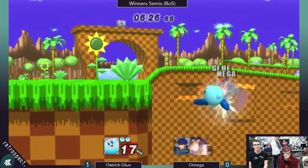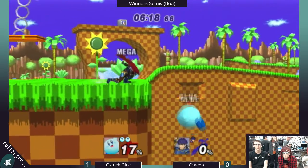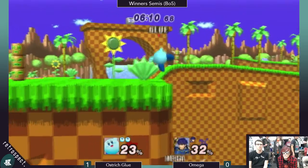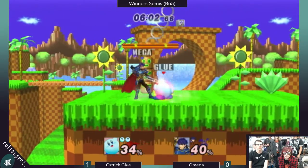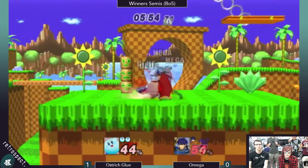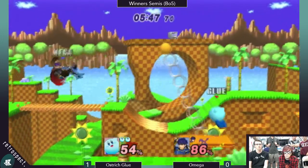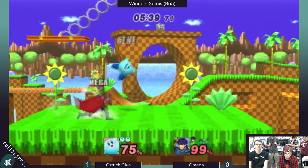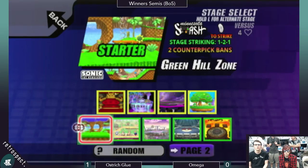He waits out the up tilt — wall of pain. If I were giving Glue advice, I would say once you get in, stop up tilting so much into shields. You should condition them to expect the up tilt, but then grab — you up tilt too much. People feel pretty safe just holding shield against Glue because he won't call out shield with a grab enough. We saw that wall of pain edge guard from Glue to take that last stock. Omega has a habit — good or bad — of side-B-ing from ledge to the stage and using the Quick Draw attack. A lot of the time you can just wave dash back and punish him for it because it has a lot of lag.